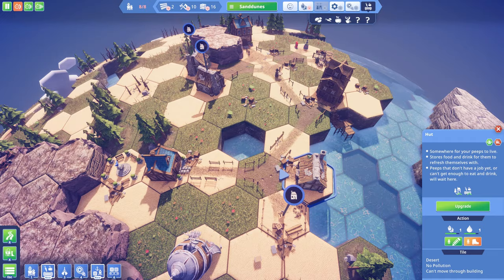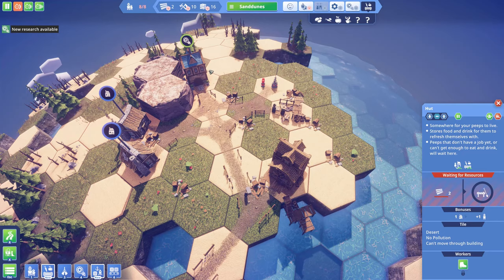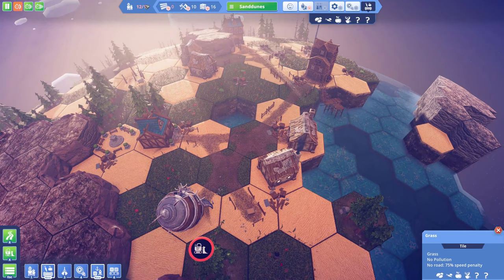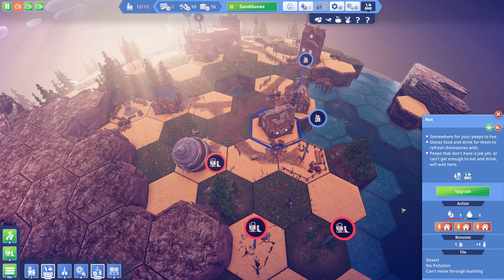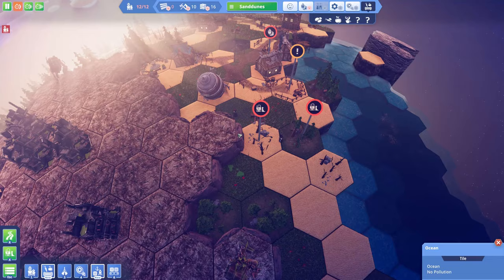I'm now at 8 out of 8 population, so if I want more I need to re-enable the building of this hut. New research available — that's power, but I don't wish for power at the moment. I want to get this island to research cleaning. I now have 12 out of 12 and I can add some more homes. Another home can go here, and you'll see this home will go up to four rooms, the others to three, so I spend fewer resources to get more homes.